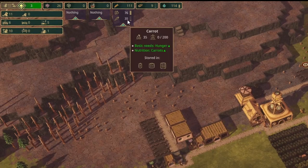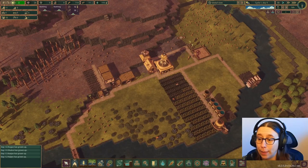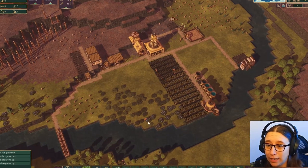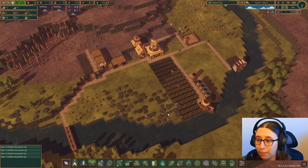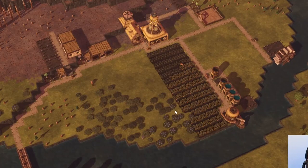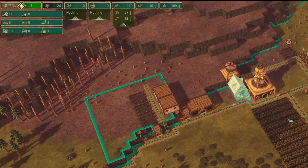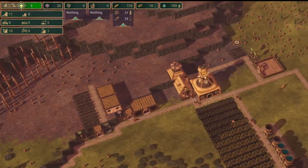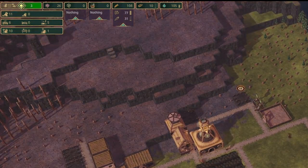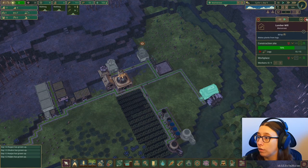We're starting to get more food — we've got 35 carrots and 76 berries. The berries feel like they're almost gone, and with only one person gathering, maybe by the time they get down to the last bush the others will start producing again. Having that second person gathering carrots is definitely helping. We still have one person that's not doing anything, but they'll be going into the lumber mill once that's running, so that'll be good.